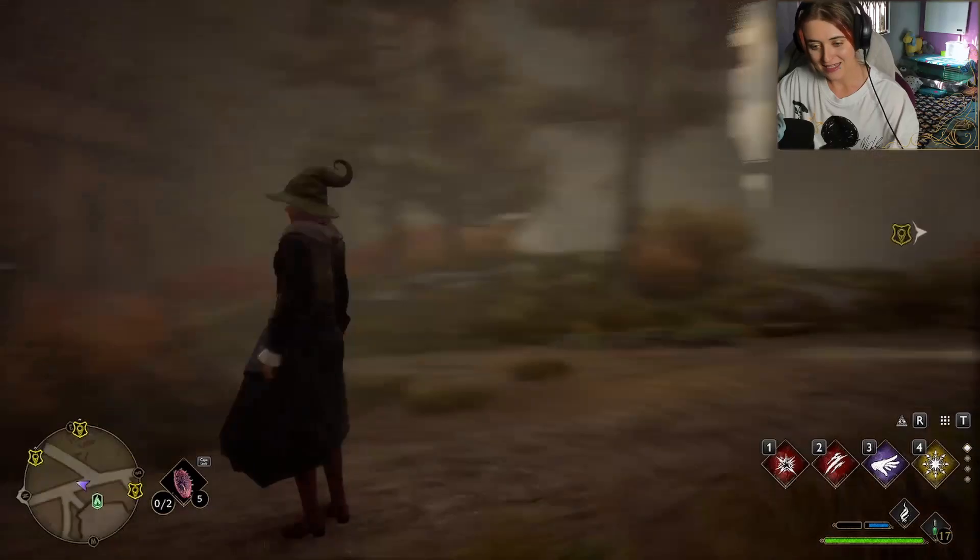Hey everyone and welcome back to another part in the Hogwarts Legacy saga. With this episode I've decided we're going to do two main quests. We're going to start off with the Beast Class because I'm super excited for that - I can't wait to see what animals we work with. Then from there we'll go and do the main quest with Gladwin where we can learn Alohomora and finally start opening doors.